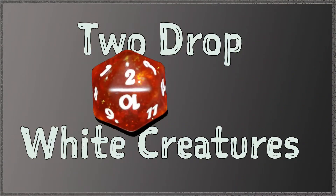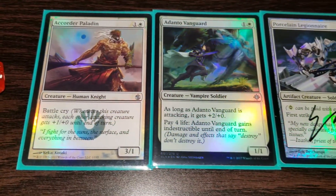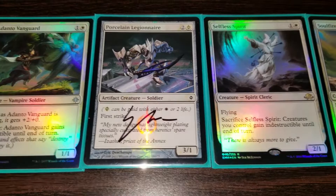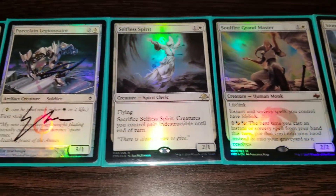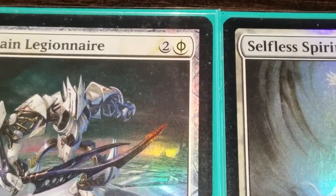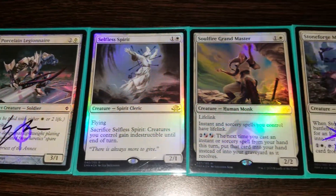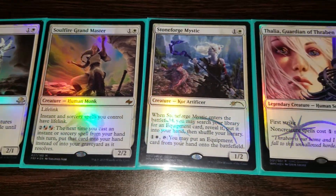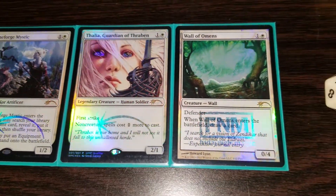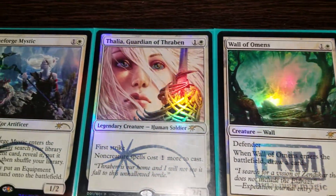Two-drop white creatures are usually about aggression but sometimes they're about value. Accorder Paladin, Adanto Vanguard, and Porcelain Legionnaire are some of the more aggressive ones, as they're always attacking for three. Selfless Spirit protects your board from wraths. Temporal Mastery is a great time walk, and then there's Stoneforge Mystic, which is equipment's best friend. Then we've got Thalia, the best-looking hate bear ever printed, and we're rounding out with Wall of Omens with some good old card advantage.